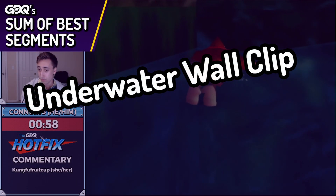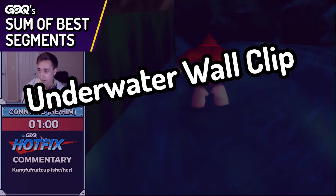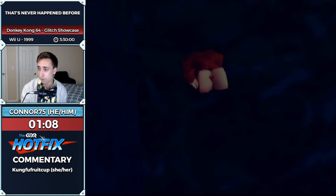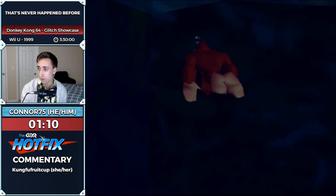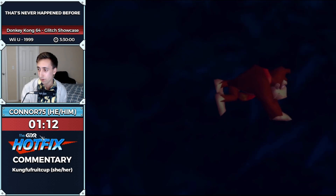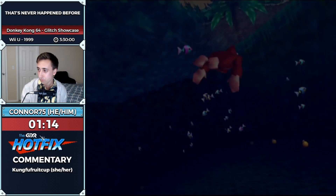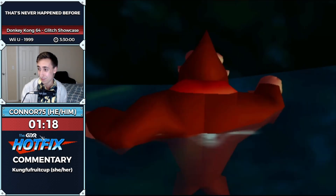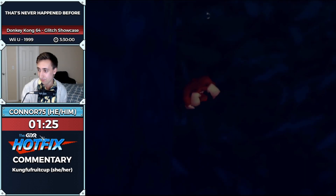Since I can't dive, I'm going to do something called a pseudo dive instead. I'm going to go into first person, look all the way down, and when the water is under you, you can press A and B to swim. Now I'm underwater and can swim. It's just a matter of looking down, and now you can swim when the water goes above your head. That's so funny.